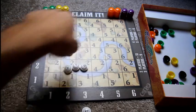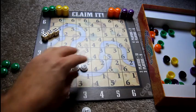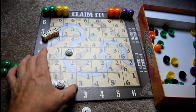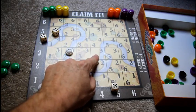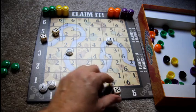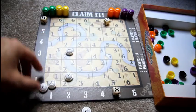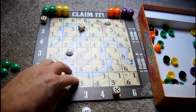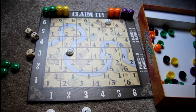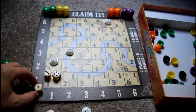He has four, five, and six as potential squatter numbers to use. He might want to spread out in different spots since other players could come in, or hunker down in an area. Let's say he goes six-five, which leaves the four die to place elsewhere, so he puts a number four squatter marker there. He rolls all three dice again and gets one, three, and four.